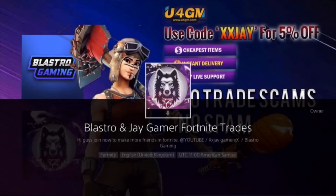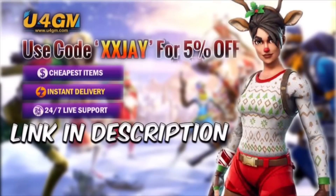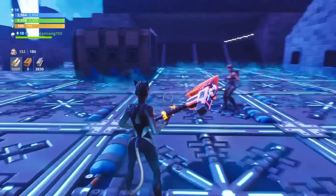Make sure to join Blaster and JGamer Fortnite Trades and invite all of your friends. Go check out U4GM - link is in the description - if you guys are looking for some cheap Fortnite items. Make sure to use code XXJ for five percent off.